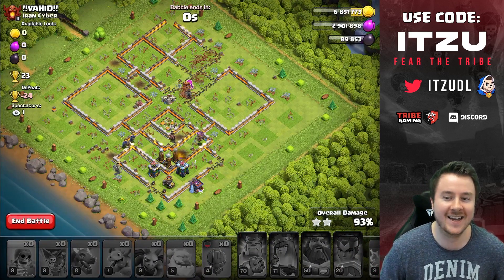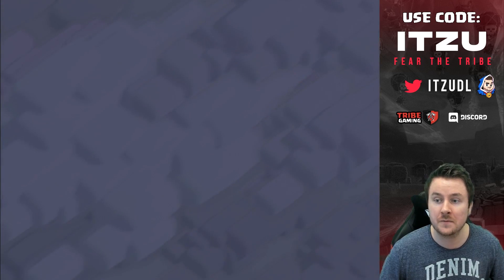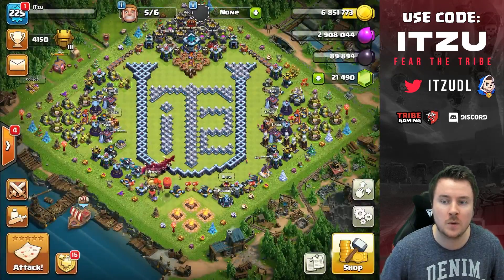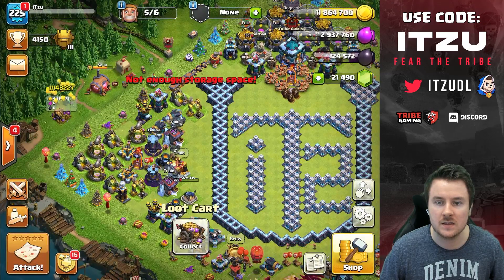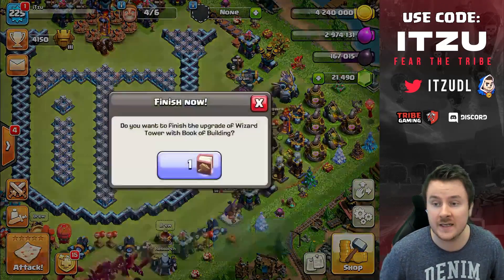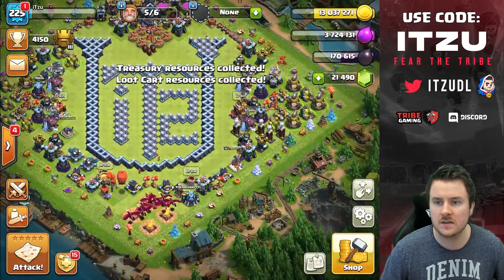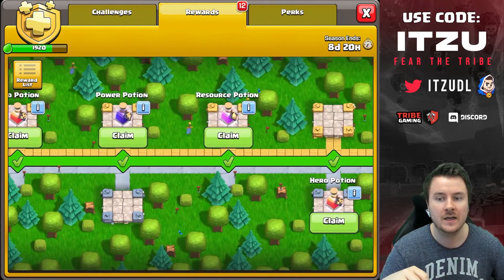Not the prettiest attack, but we got the resources — that's all that matters. Let's check what we can upgrade. I've boosted my resource collectors and we have a few more gold things in the loot card, so we can upgrade more Wizard Towers. We can use the Book of Building on those — I think we have three maxed already, and we should be able to max one more right now.